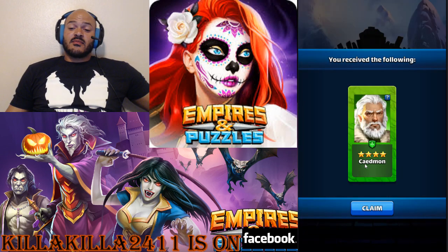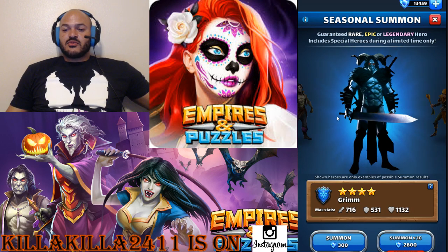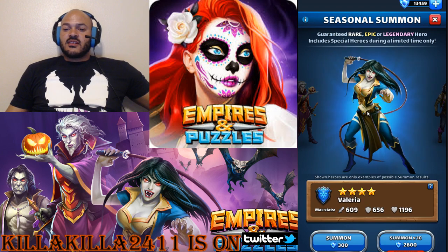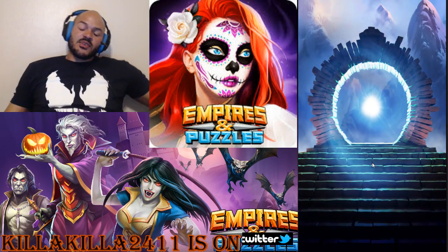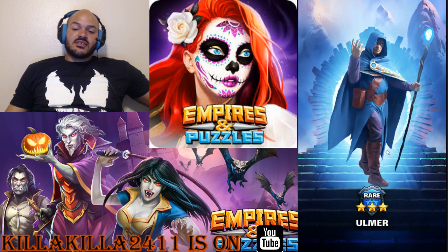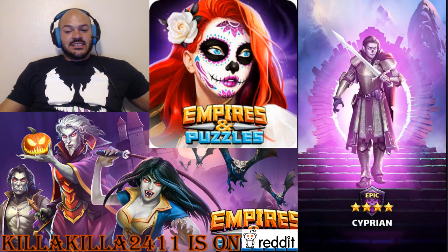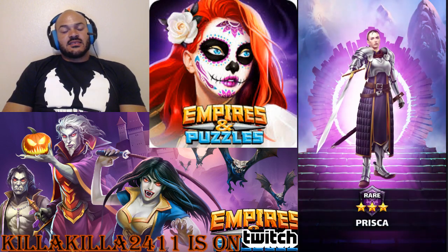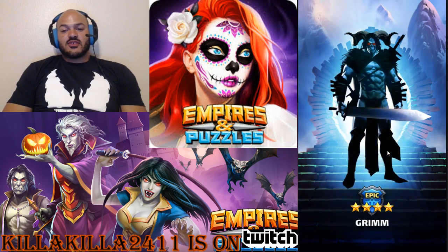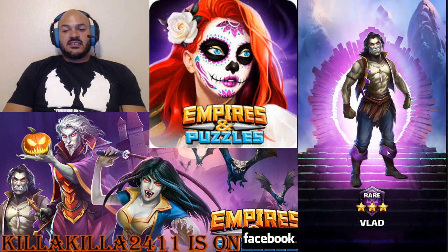Got a purple - I don't know how to pronounce his name. He does the AOE dispel with a super mega hit at fast speed, I kind of like that. Let's go with the big gem pulls - four pools. Nothing, nothing, nothing, almost looking for that purple flash to pop up, and nothing. Grim keeps showing up, I guess because it's Halloween. Bane keeps showing up - not mad at Bane.